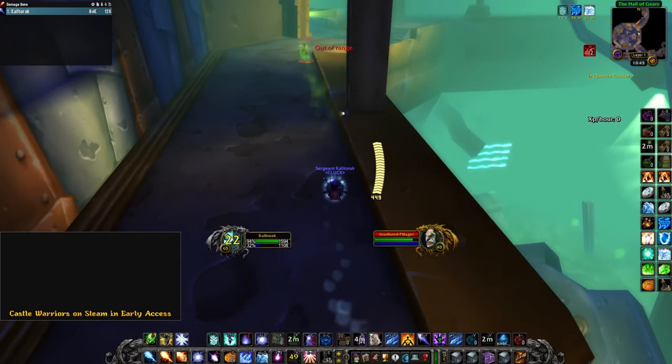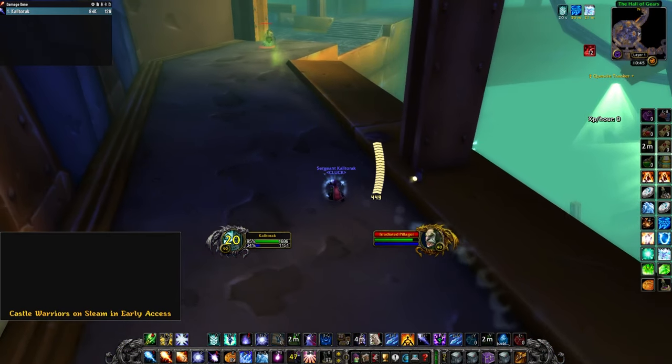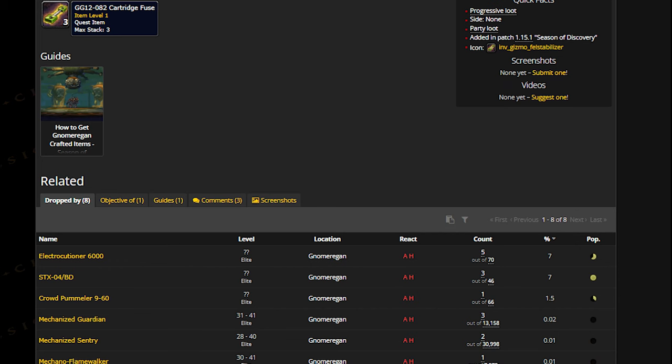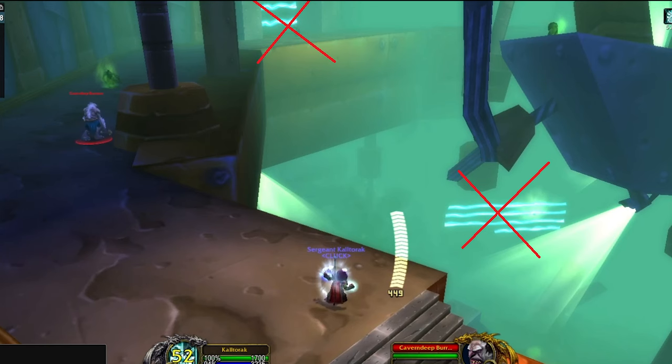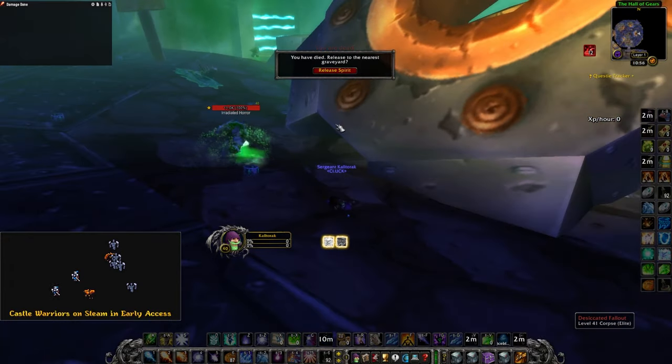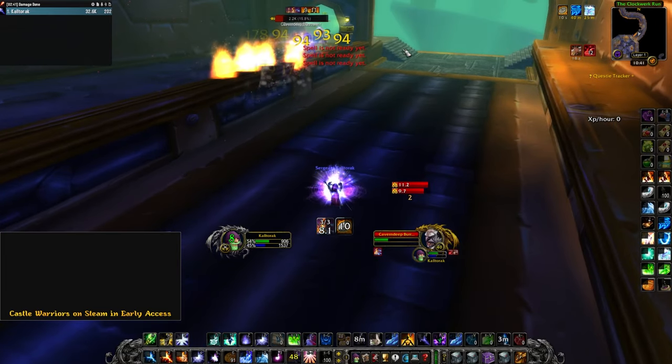Blizzard has also made it impossible to progress further into the raid until the first boss is dead. You are stuck with only the Trogs on the top level, which do not drop the cartridge fuses needed for the Profession Quest chain. You are also unable to get to the Gnome area to buy the patterns without the first boss dying. If you try to skip to the Toxic Elementals at the bottom, you instant die when you touch the floor — so you are fully trapped to the top.